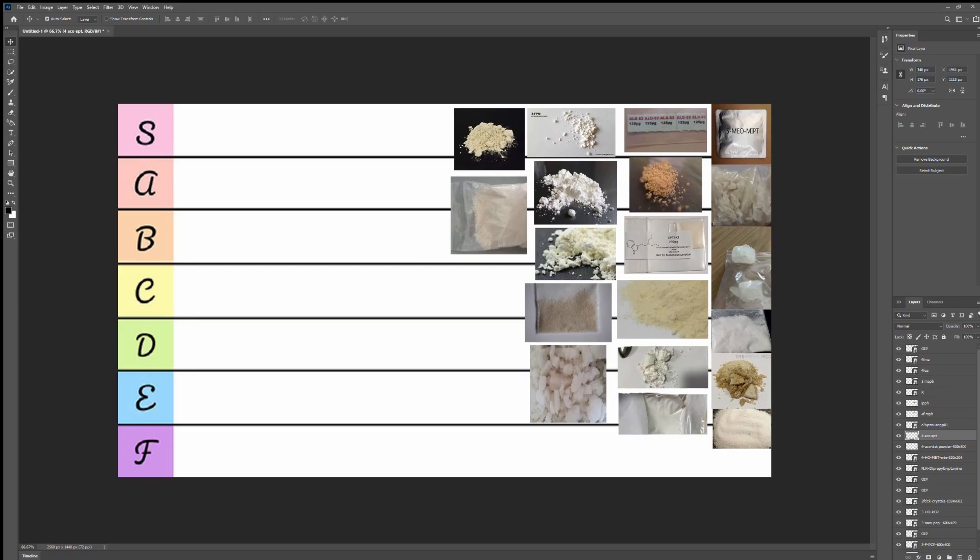First up is 3HO-PCB, which I made a video about recently. This chemical usually looks like this brownish color. If I were to rank it between S, A, B, C, D, and F, I would rank this A tier — not S tier because it's not perfect, but A tier means it's perfect enough. That's what's important.